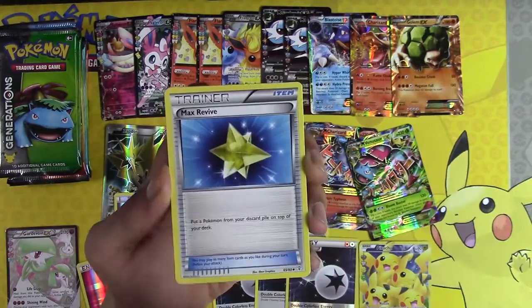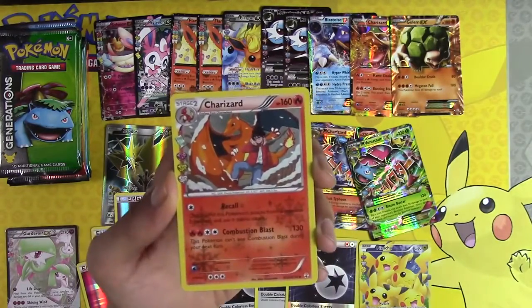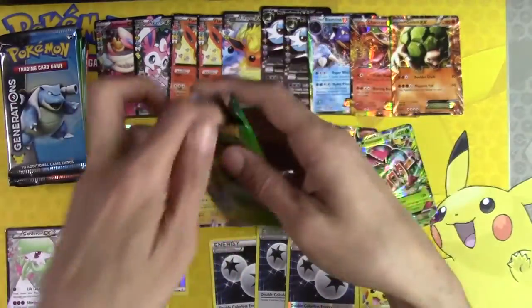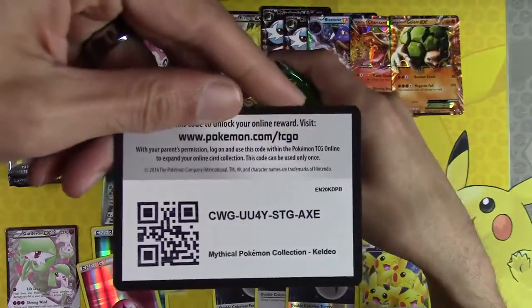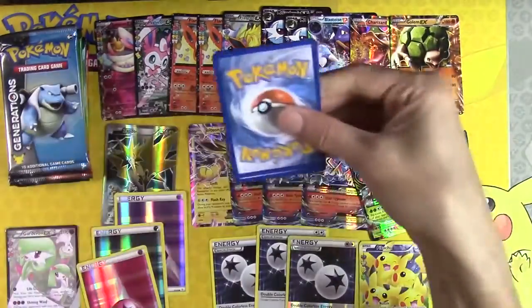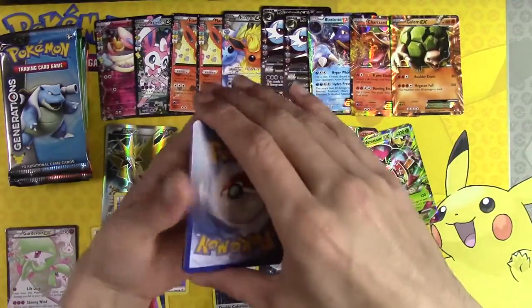Snorunt, Max Revive, Haunter, Golbat, Charizard, Jinx. I think I've got probably about 10 codes left — I'll just show them every pack. Expect them all to be gone pretty much instantly.